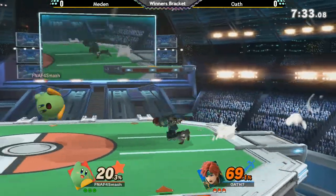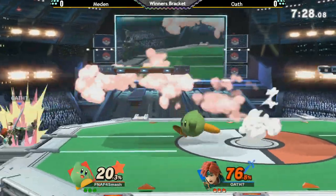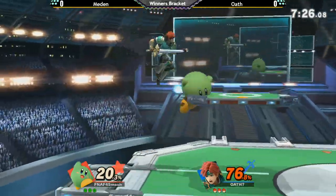It's safe on shield, it comes out quickly so you can use it out of shield. It kills relatively early. F-Tilts and Down-Tilt are really good options as well.